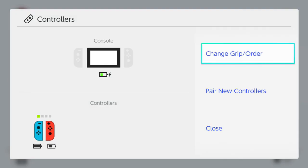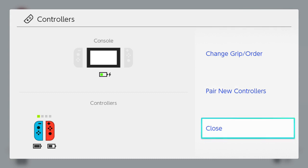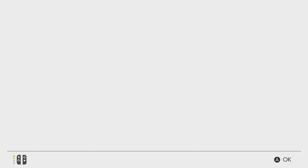We also have this Controllers tab. The Controllers tab is mostly used to pair and change the order of controllers. Not really much there either.